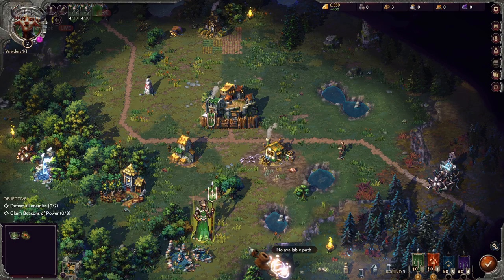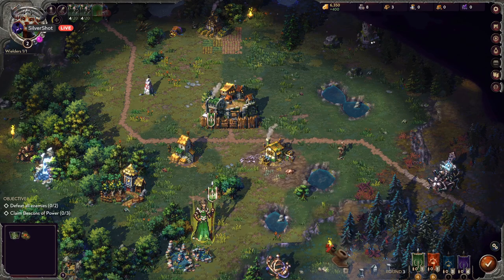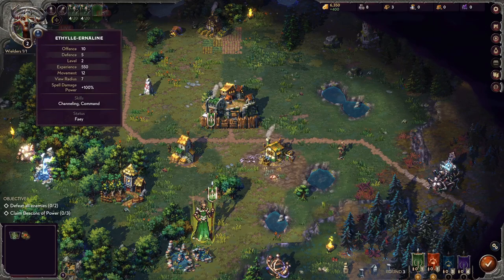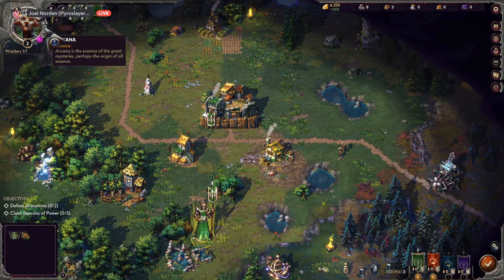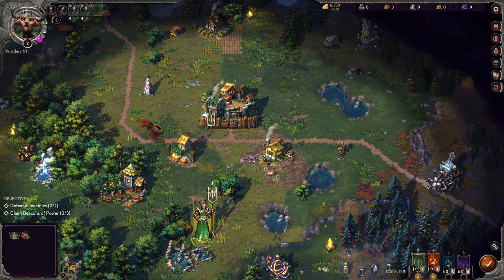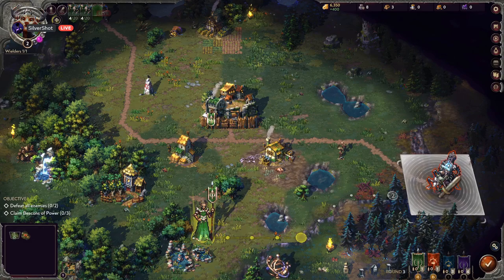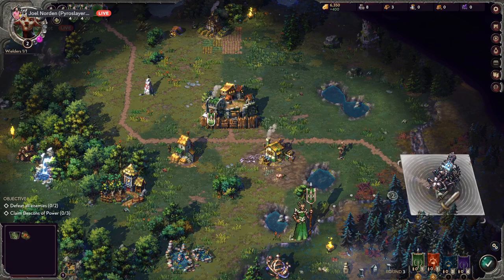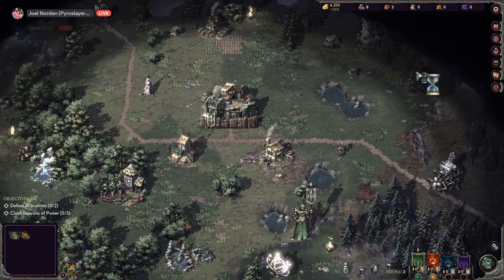No path available — okay. That little number by your portrait is your XP pool. There's my movement, and the wielder sheet with spells. I'm gonna be dumb and go fight this guy over here to see if I die. If so, we will be watching for science.